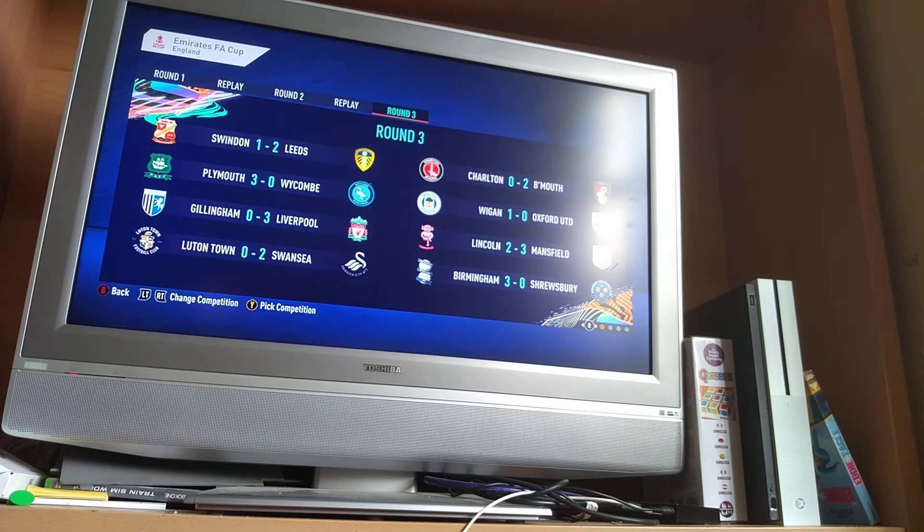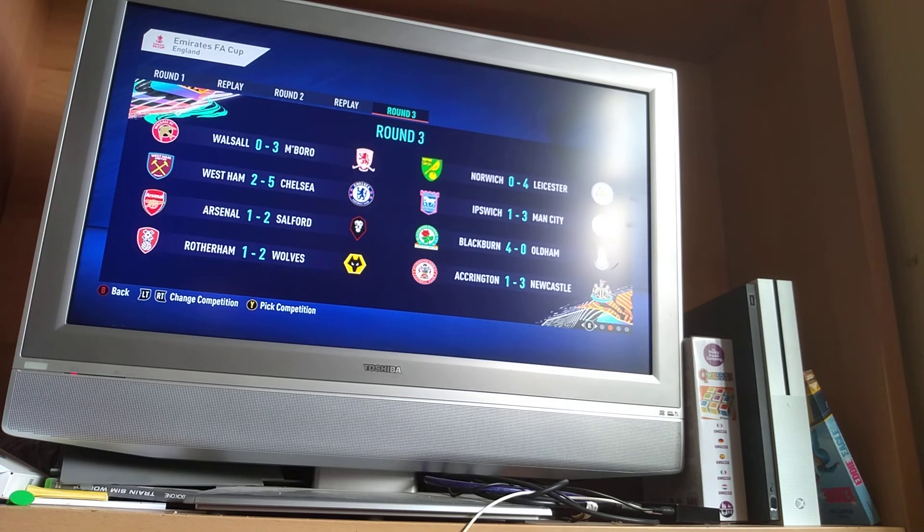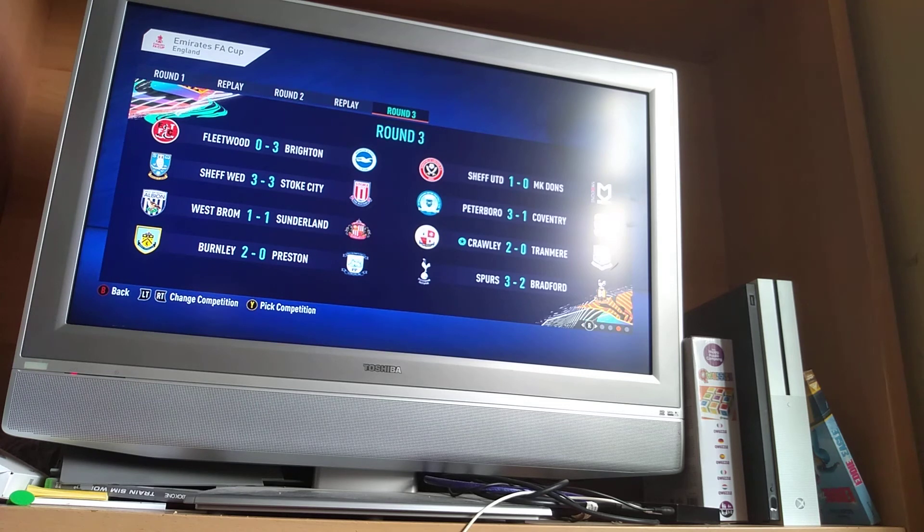Leeds just beats Wyndon 2-1. Plymouth beat Wickham 3-0. Liverpool beat Gillingham 3-0. Swansea beat Lewson 2-0. Bournemouth beat Charlton 2-0. Wigan beat Oxford 1-0. Mansfield beat Lincoln 3-2. Birmingham beat Shrewsbury 3-0. Middlesbrough beat Walsall 3-0. Leicester beat West Ham 5-2. Salford managed to knock out Arsenal — Arsenal lost to Cheltenham in the Carabao Cup and then lost to Salford in the FA Cup. Arsenal had a stinker in the Cups. Wolves beat Wotherham 2-1. Leicester beat Norwich 4-0. Man City beat Ipswich 3-1. Blackburn beat Oldham 4-0. Newcastle beat Accrington 3-1. Brighton beat Fleetwood 3-0. Sheffield Wednesday are going to a replay with Stoke after a 3-3 draw. West Brom are going to a replay with Sunderland after a 1-1 draw.